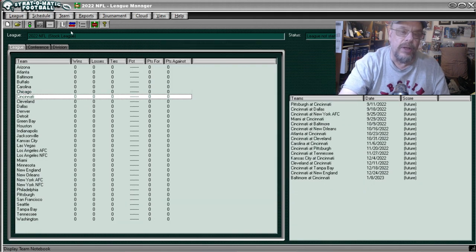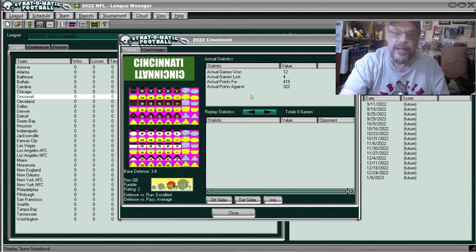Cincinnati — a very good team. Their Notebook shows they were 12 and 4. Remember, they only played 16 games because they had that game against the Bills on that fateful Monday or Thursday night where Damar Hamlin had his heart stop and required emergency medical care. The game was never forfeited but also never made up. They were excellent against the run and average against the pass.